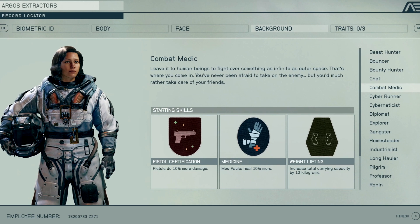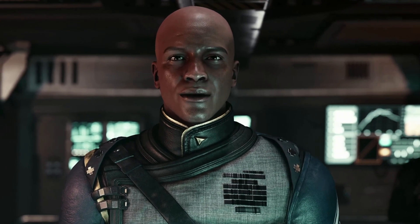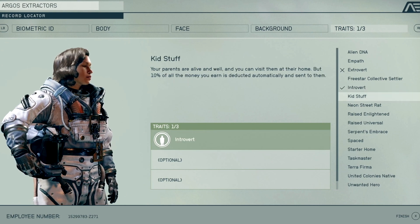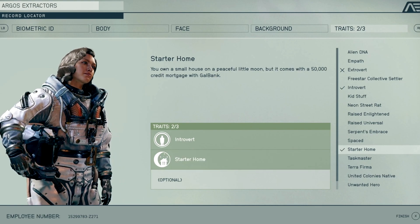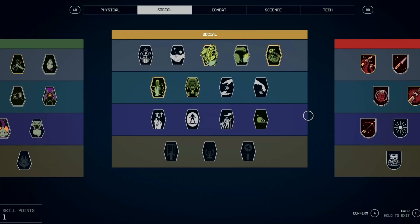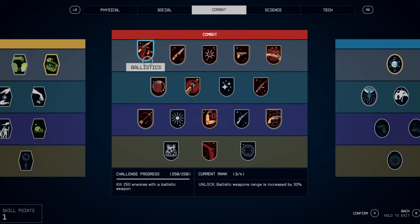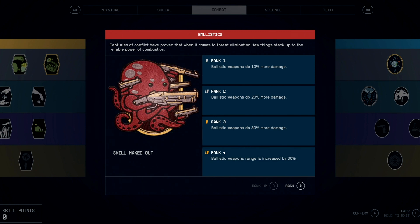You'll pick a background that gives you three starting skills. It says here you spent some time as a diplomat — having a way with words might prove useful. There are optional traits, and these come with unique advantages and disadvantages. The skill system combines the best from our previous games, and you can unlock new skills as you level up, then rank those skills up by using them and completing challenges.